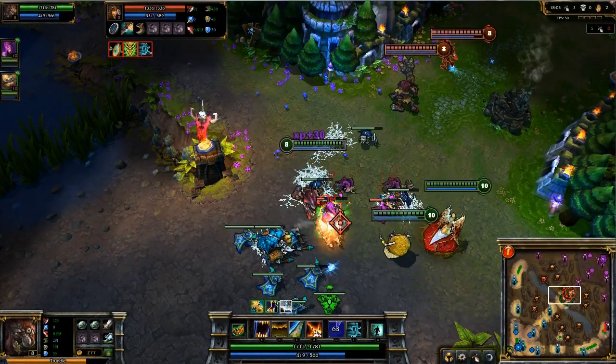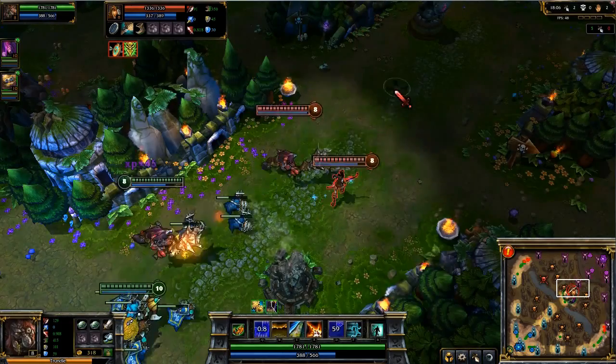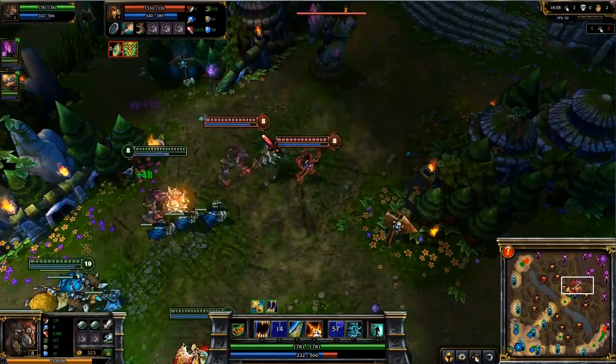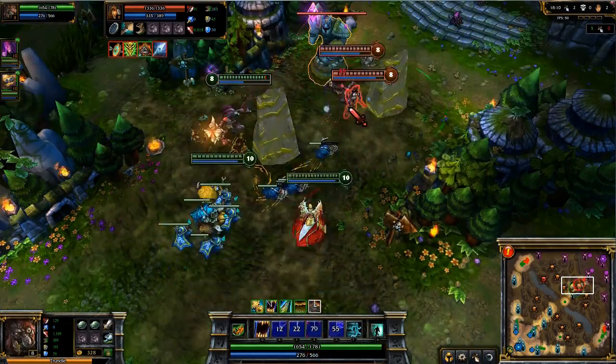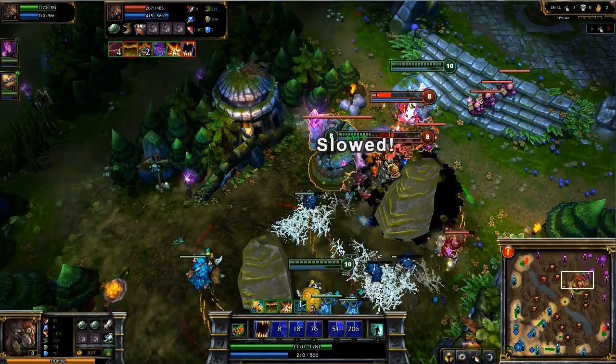Because Agony steals a percentage of the enemy's stats, your best bet is to target durable enemies like Malphite, Rammus, or any enemy champion stacking defensive items. Here, Agony allows me to initiate a teamfight on top of the tower and get away alive.